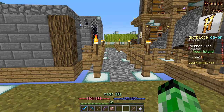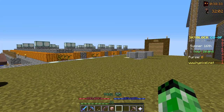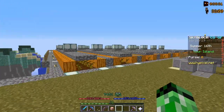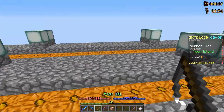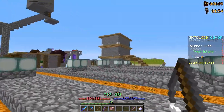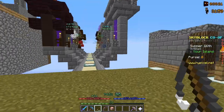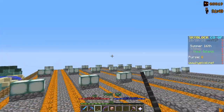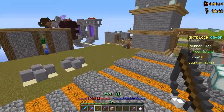The main enchants I'm going to be going for on my Magma Bow are aiming, power, and infinite quiver. Now, if I could get First Strike or Ender Slayer on it, I'm definitely going to do that — but I'm not quite sure if I can add those to a bow. I'm fairly certain they're only sword enchants, but I think I'm just going to try just in case.